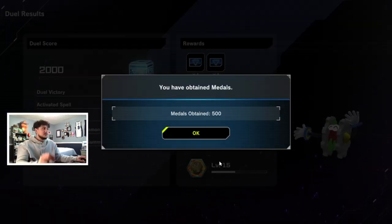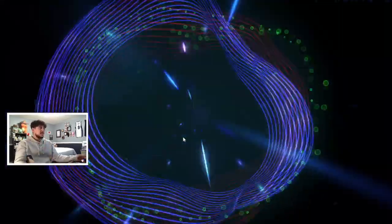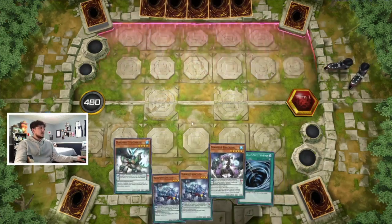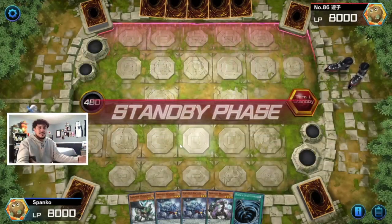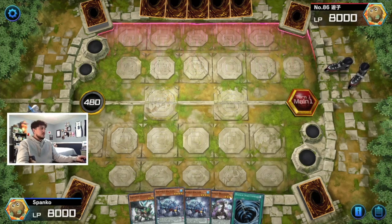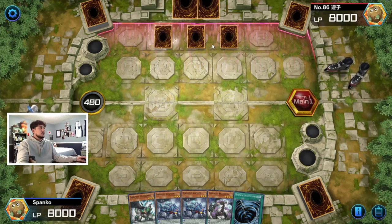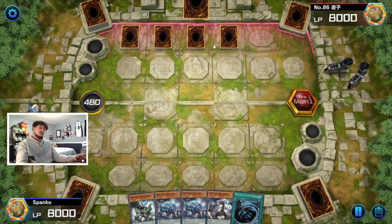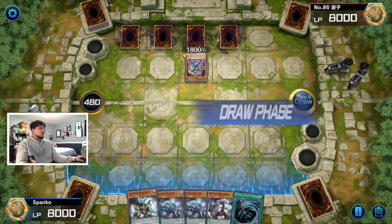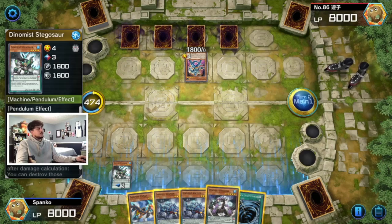We didn't win the coin toss but that's perfectly fine. What would be really nice is if we open three to four pendulum monsters and an MST, so we can get rid of any back row. Even though we already have protection, we can for sure play through back row. Four back row is a little more difficult to deal with, but I have a lot of cards. We have our scales which will protect our monsters, so we pen-scaled our three and our six — now we have protection and can pendulum summon three.